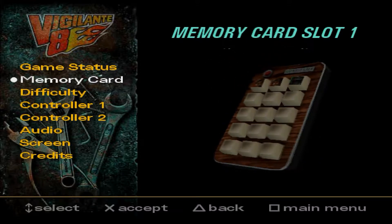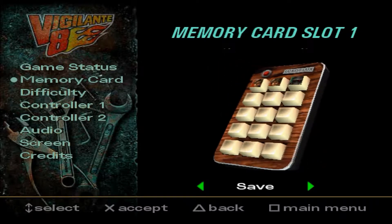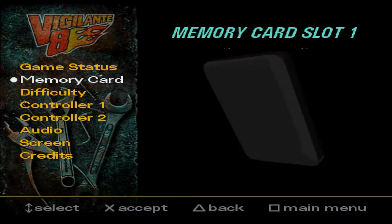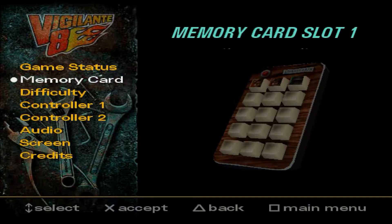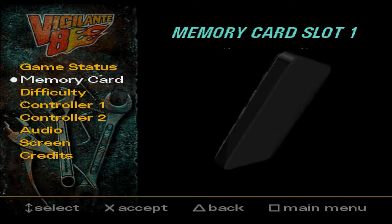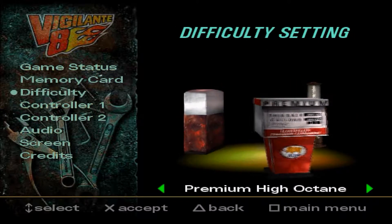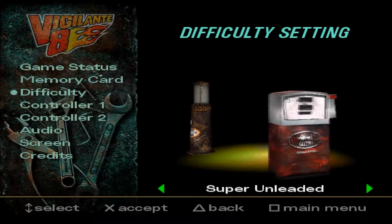But anyway, I wanted to show you guys this. Games didn't really do this much back then, but this game had — like, if you went to the memory card, it shows this old controller with your different saves for your memory card. If you go to the difficulty, it shows you different gas gauges.